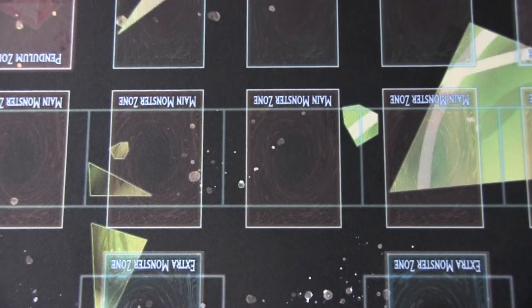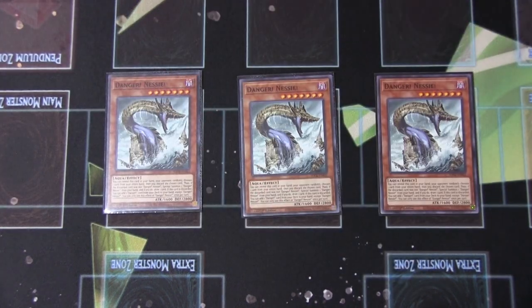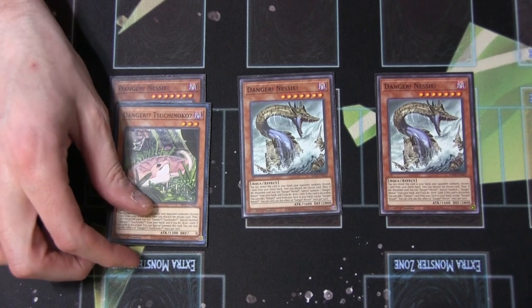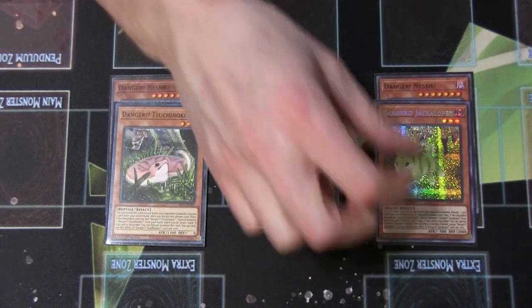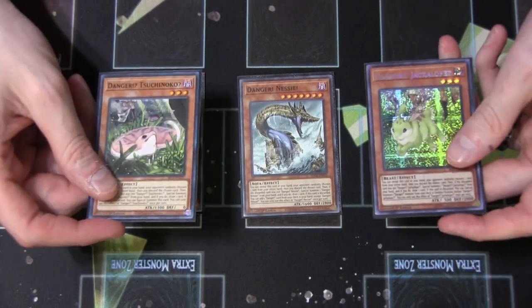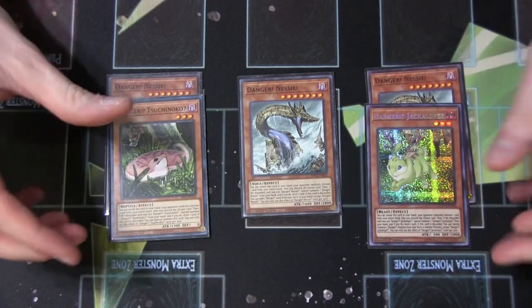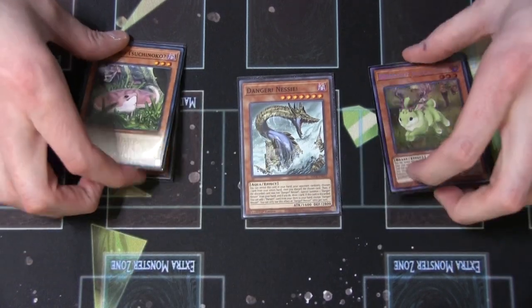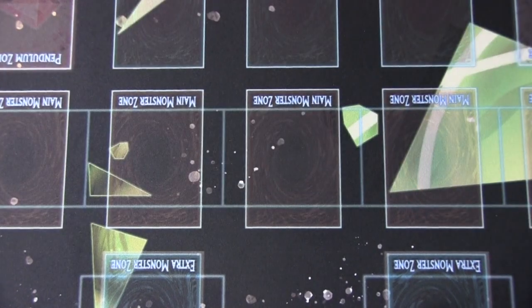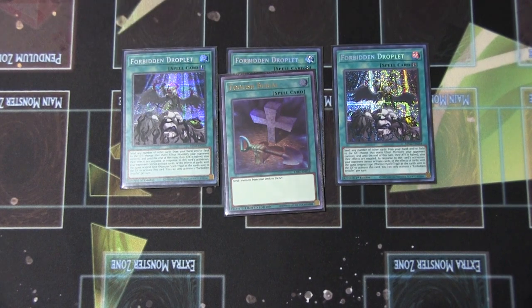As you can tell, this deck has a lot of engines crammed together. Disaster piece — what am I going to say? Three copies of Danger Nessie. You're playing the Danger package of three Nessie, one Sooch, and one Jackalope. The Jackalope and the Sooch — the Snake and the Weird Deer Rabbit — are here because they're level threes, which is incredibly important. They're all dark, which is incredibly important. And Nessie will search these, which is really good. Finally, we're playing three Forbidden Droplet and one Foolish Burial. This just helps break boards; it's incredibly important to be able to break a board, and Foolish Burial is just really good.